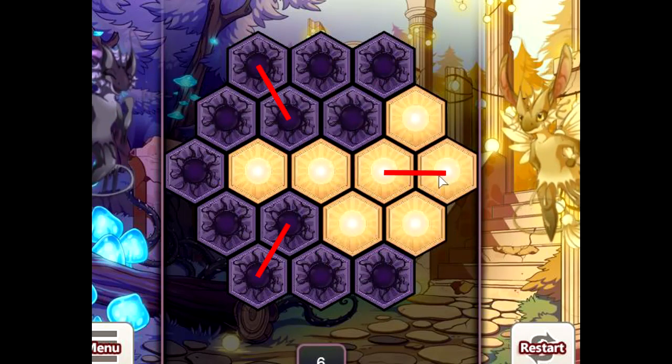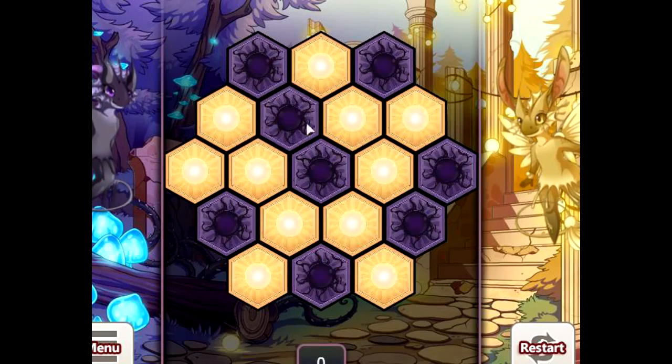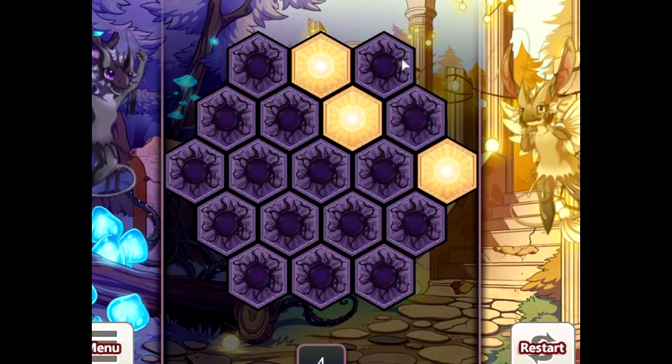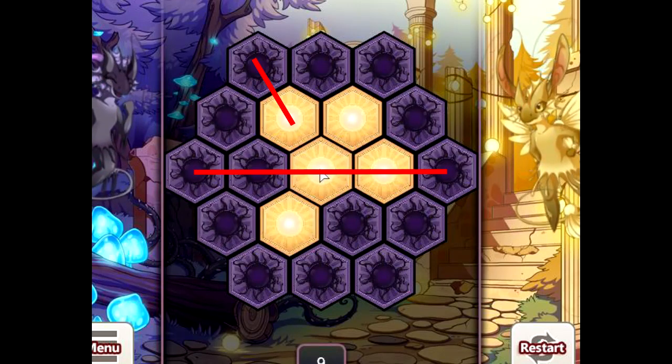My approach, which may not be the best but works for me, is to go around the outside first, turning the outer edge one color. For some reason it always seems to work out — you never get left with an odd one or two.